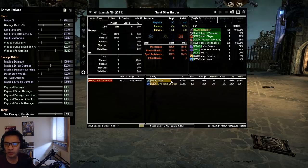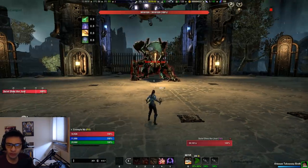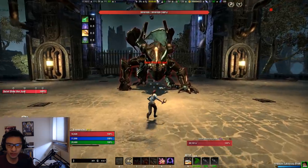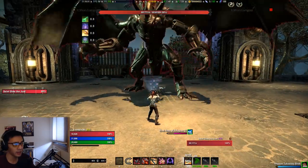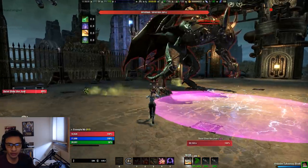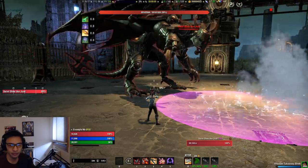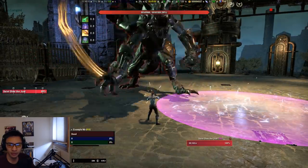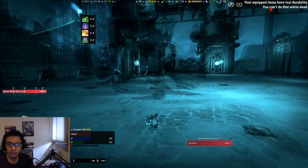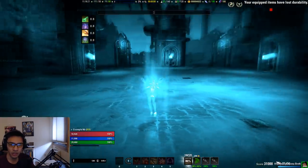Damage received is 83k. Let's try with just blocking to see if he's taking exactly half the 96k. He's still going to kill me but I'll block his boss swipe — and that's 48,141. The blocking seems to be working appropriately, reducing damage by roughly 50%.